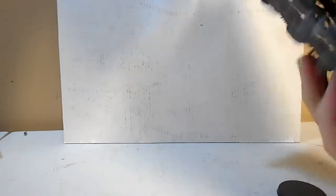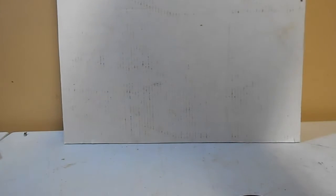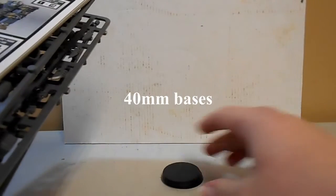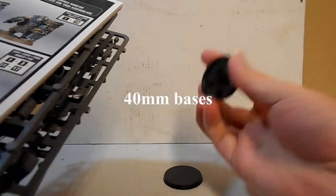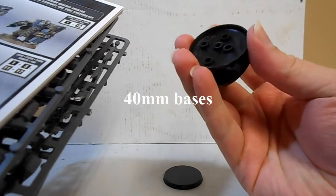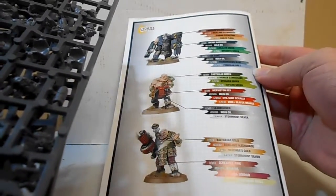First things out of the bag are three bases. Which size bases are these? I think these are 50mm. It doesn't say explicitly what size they are, but it says 'without holes', so I think those are the 50mm. We also have the instruction booklet, which has a handy paint guide on the back if you want to follow it. It shows the three different ways they've done it.